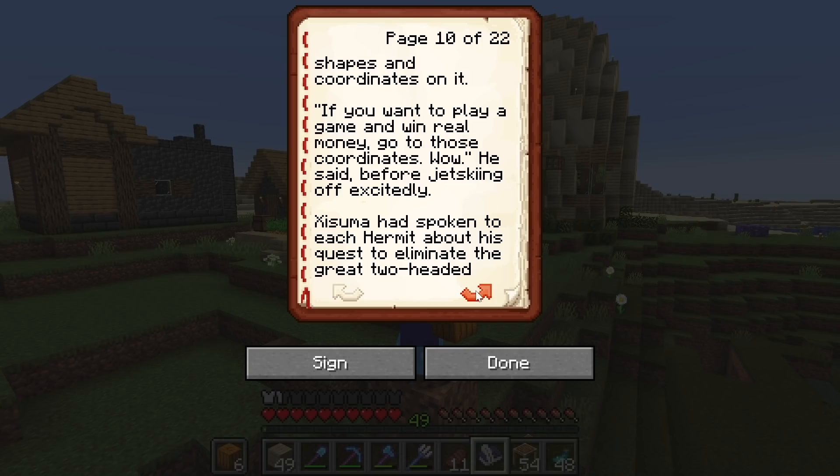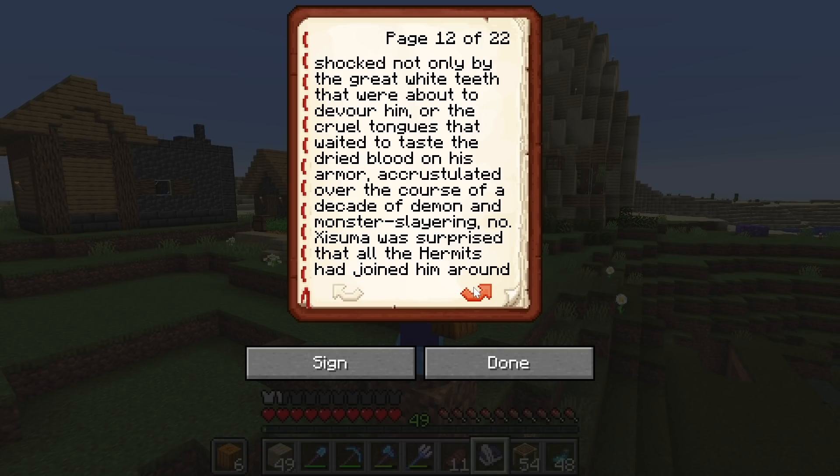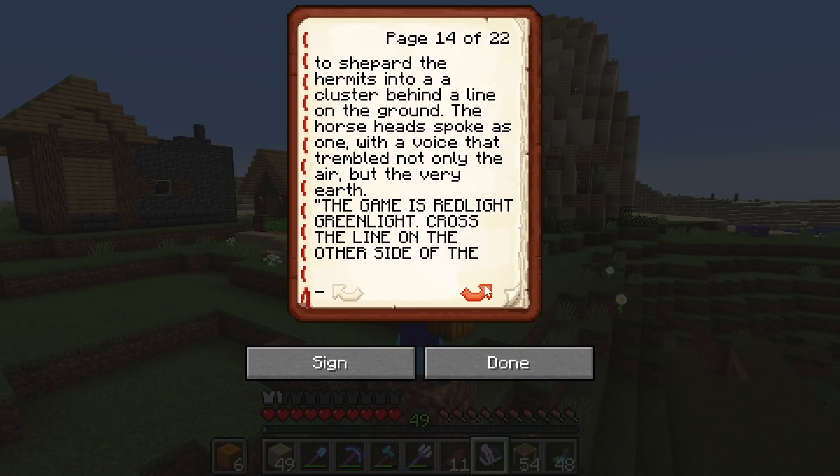The alligator got eaten by baby Yoda who apparently no one was watching very closely at the moment, and eventually Mobius left me with some derp won and a card with shapes and coordinates on it. 'If you want to play a game and win real money, go to those coordinates. Wow,' he said before jet skiing off excitedly. Isuma had spoken to each hermit about his quest to eliminate the great two-headed horse monster rising from the earth at Horsehead Farms, but like me, each hermit had said no, except B-dubs who yelled no very excitedly.